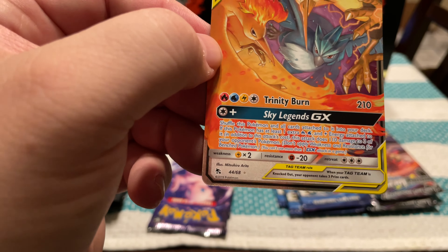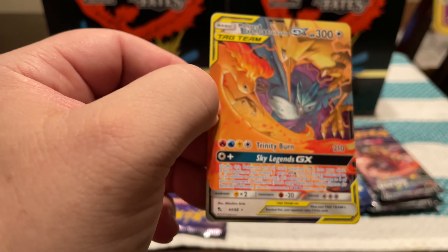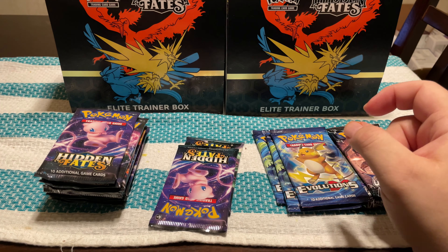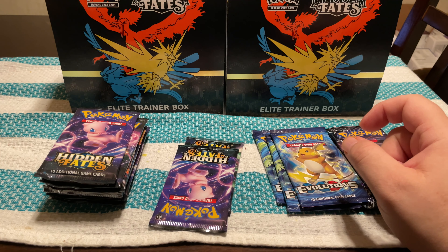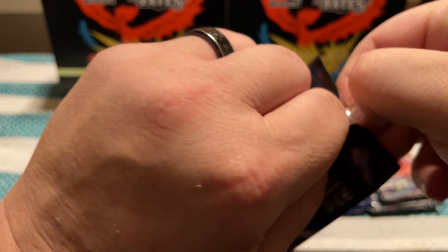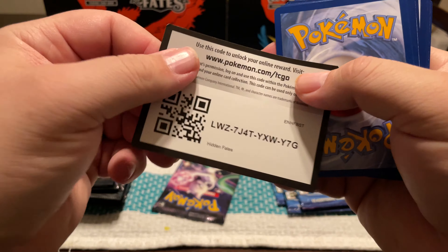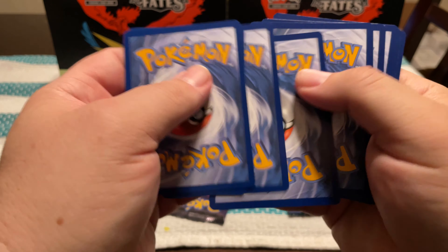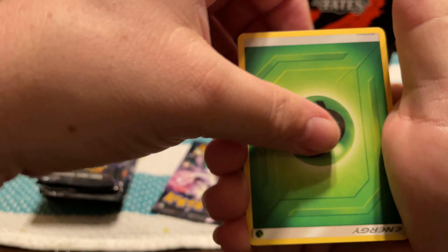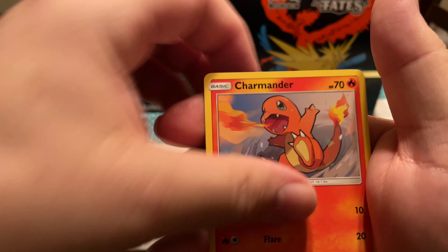Those first two packs kind of lulled me into high expectations. Energy, Brock's Grit, Koga's Trap, Pikachu, Voltorb, Koffing, Cubone, Geodude, Alolan Vulpix, a Shiny, and a Butterfree. I've got already three of the smaller Shinies in here — I've usually seen about two on average for most of the stuff I've pulled, but I'll take it.